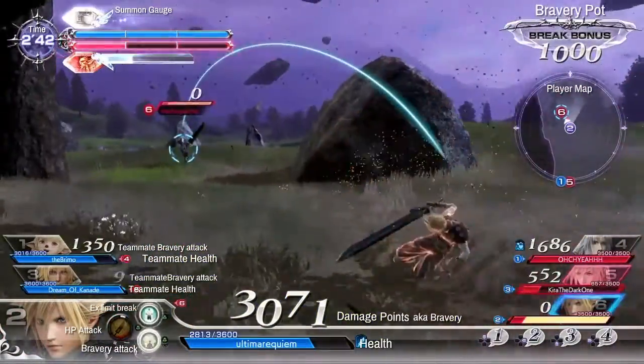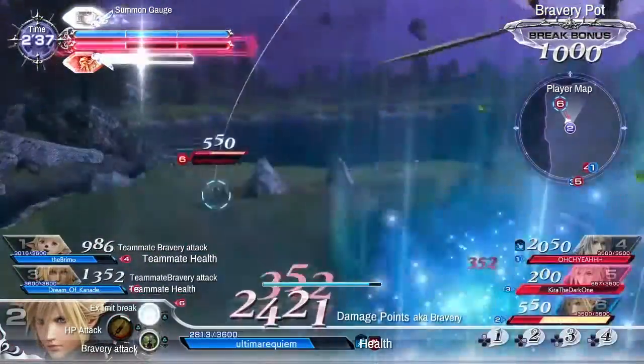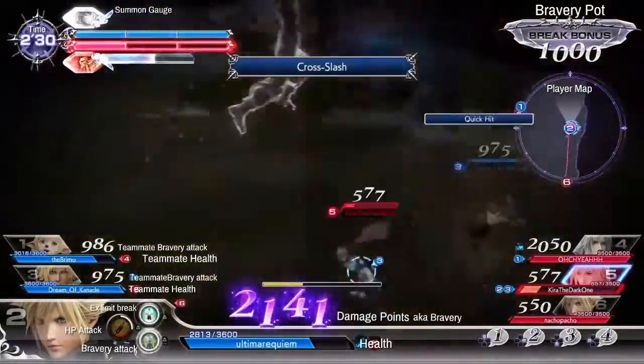If the whole bar is flashing, you can kill in one hit. But you'll reduce your bravery to zero, and anybody can break you and get bonus break damage.